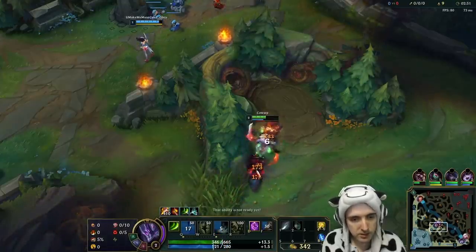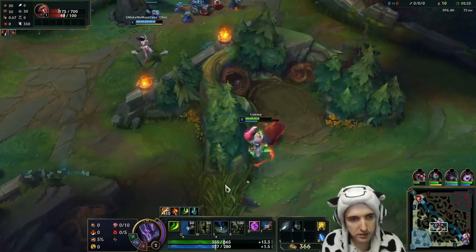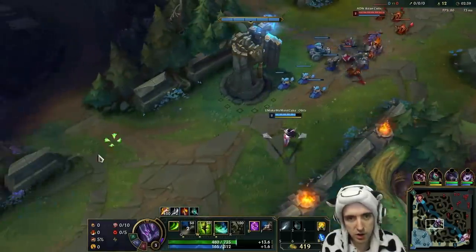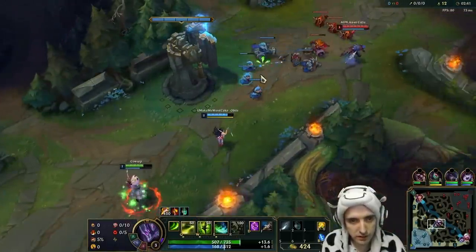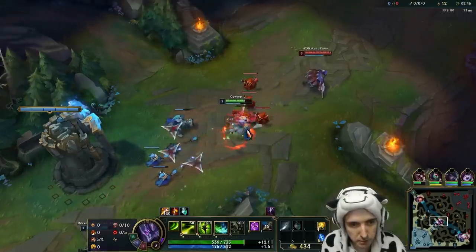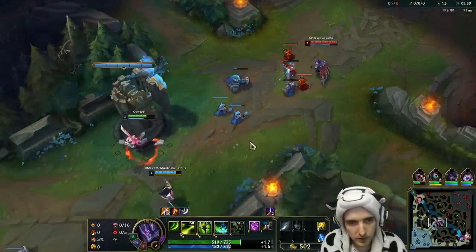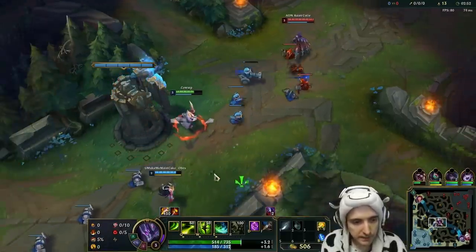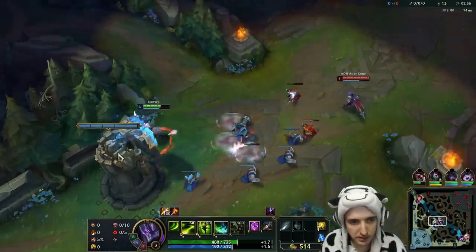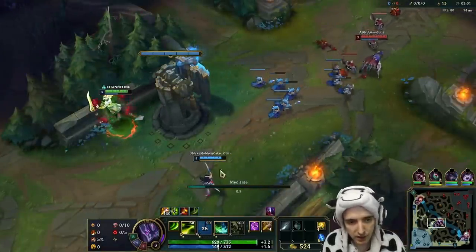The problem with AD mids is that they make the enemy buy Tabi's and Zhonya's, and that's just no good. It's no fun playing into Tabi's or Zhonya's. But we have Akali, and Akali does magic damage, which I really like, because now they're not buying Tabi's and Zhonya's — though they might still buy Zhonya's.